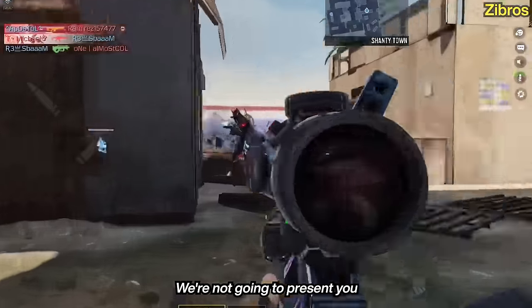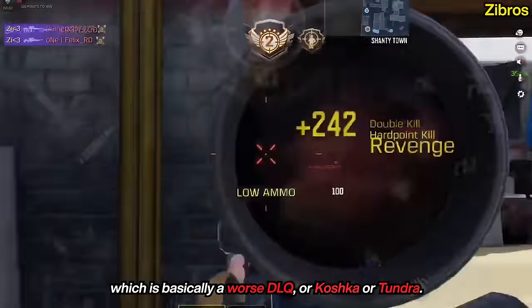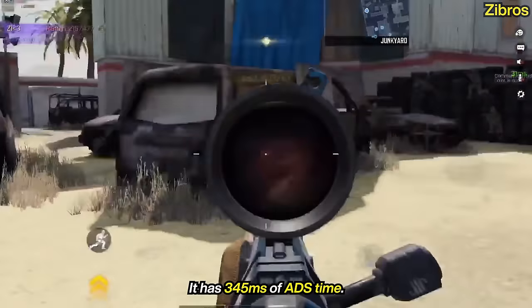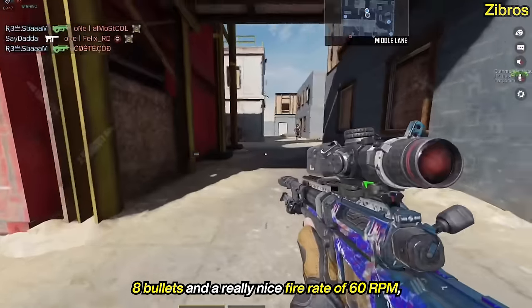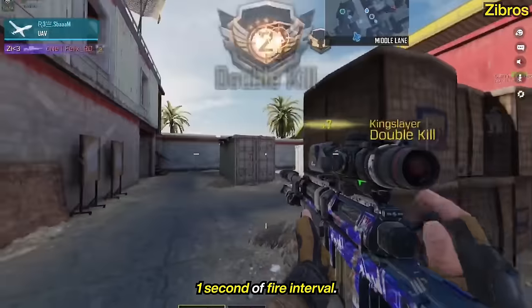At number 4, we have the Locust. We're not going to discuss the Locust with stopping power, which is basically a worse DLQ, Koshka, or Tundra, but we're going to talk about the basic Locust. It has 345 milliseconds of ADS time, which is fairly quick, 8 bullets, and a really nice fire rate of 60 RPM, giving us exactly 1 second of fire interval.